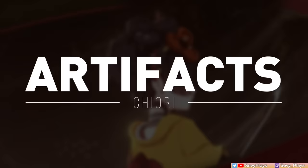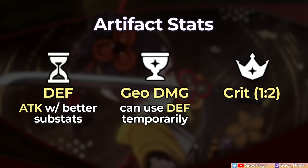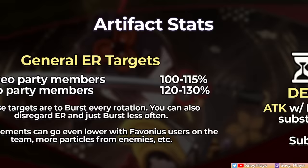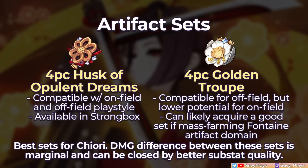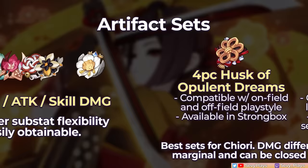Next, let's take a look at how to build her, starting with artifacts. Her stat build is very straightforward, with a defense sands, Geo damage goblet, and crit circlet that'll give you a good crit ratio. An attack sands can still be viable if it has better substats, but should definitely be replaced once you have a good defense sands. For substats, you want crit, defense, and attack, in order of priority. A bit of ER can be fine as well, just to cover slightly more energy-hungry scenarios. Her energy recharge target can be very low to nothing due to her burst's low energy cost, and it's perfectly fine to just burst every other rotation. When it comes to sets, the 4-piece Husk of Opulent Dreams and 4-piece Golden Troupe are her two general best-in-slots. The difference is generally marginal — it's mainly a substat game. However, the Husk has the advantage of having more compatibility with her on-field playstyle and being farmable in the strongbox. Until you have a strong set, you can stick to 2-piece 2-piece sets of defense, Geo damage, attack, or skill damage, and just choose the ones with the best substats.